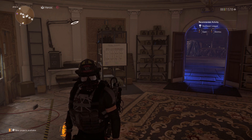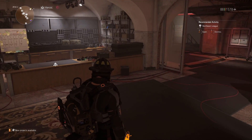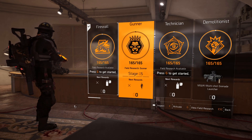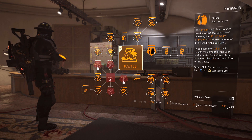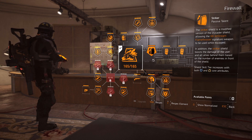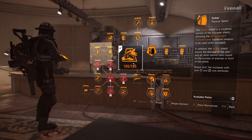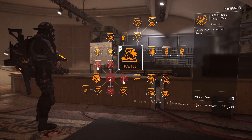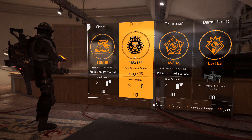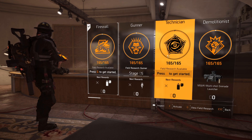We have huge weapon damage with multiplications and very high critical hit damage, maxed-out crit shots, and a very strong defender drone. The specialization I've opted for is Firewall, due to its nice armor kit and strong shield that gives weapon damage. You can use this build in a team or solo, but preferably solo with the way I've set this up. This will also give teammates more damage — make sure you stack Assault Rifle damage.